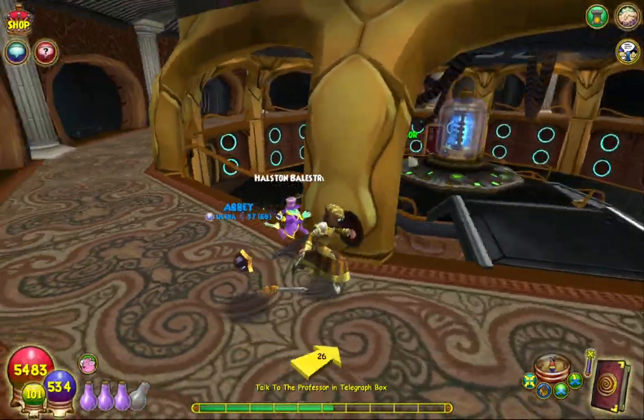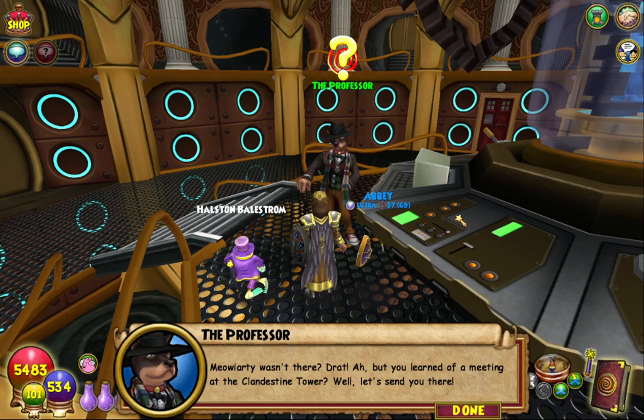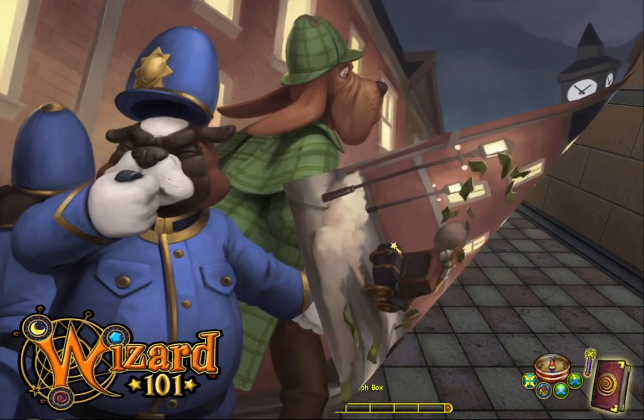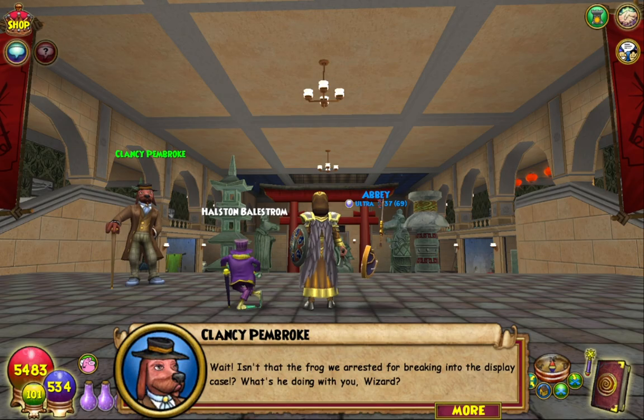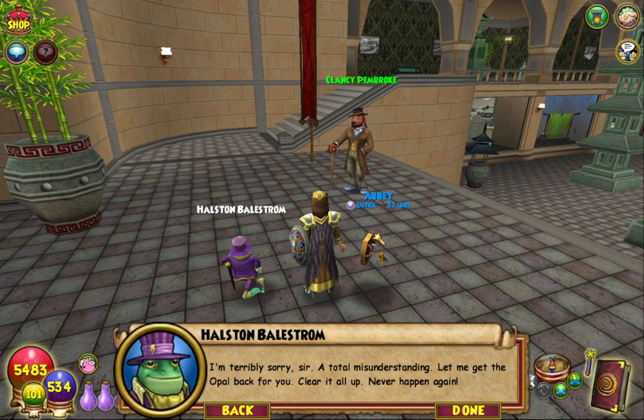Back to the professor. Meowey Arty wasn't there — drat. But you learned of a meeting at the Clandestine Tower. Well, let's send you there. The Clandestine Tower — this is just Big Ben. You guys can't catch a fucking break, it's gonna be the second burglary you've had this week. I'm terribly sorry sir, a total misunderstanding. Let me get the Opal back for you, clear it all up, never happen again. It kind of sounds like Bailstrom was genuinely involved in this, not just taking advantage — he's trying to cover up his tracks by blaming it on the cats.